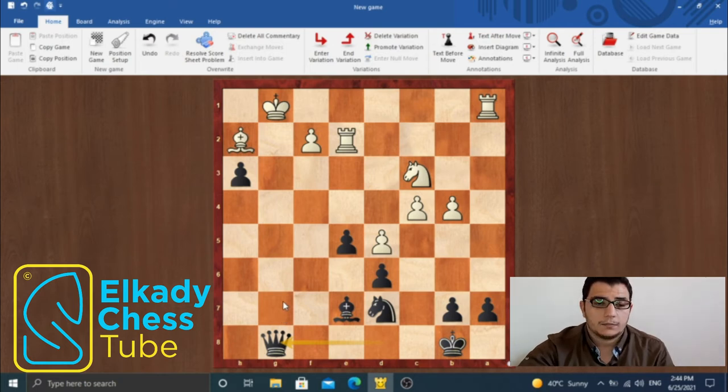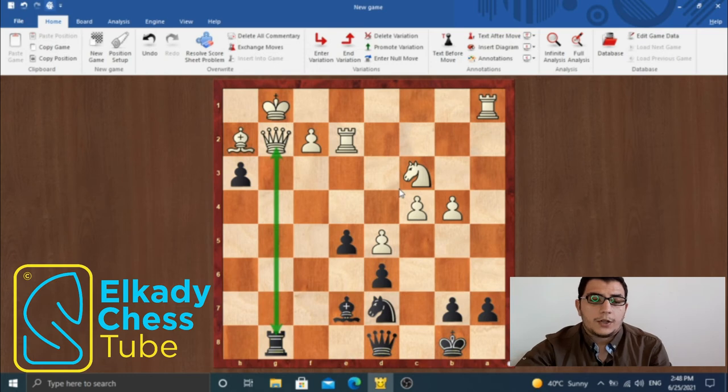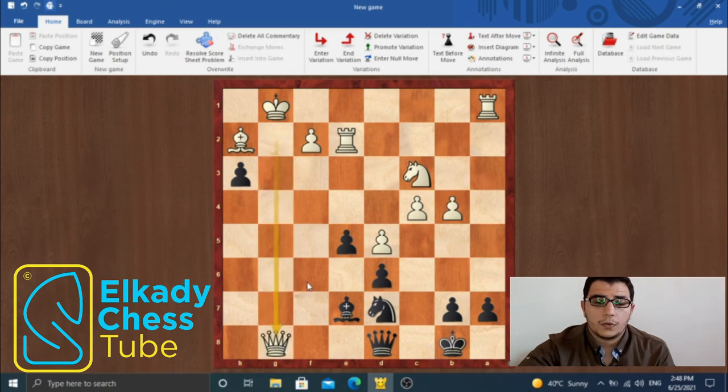This is what actually happened in the game, and after this move, white's position is totally lost. Let's see what the engine suggests rather than queen takes g8. The engine suggests the move queen g3, preventing black from gaining this important tempo. But black is not in a hurry, and will follow up with bishop h4, threatening to take the queen with the bishop rather than the rook. The engine also refuses queen takes g8, after which queen g8 is comfortably winning for black.